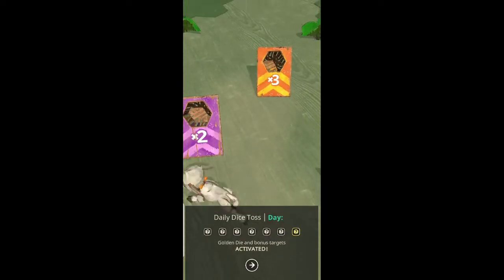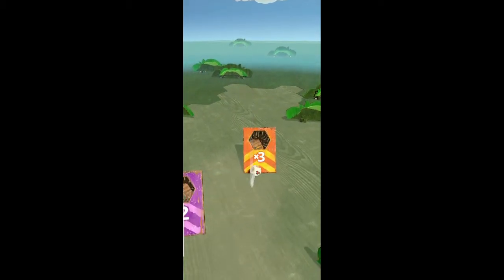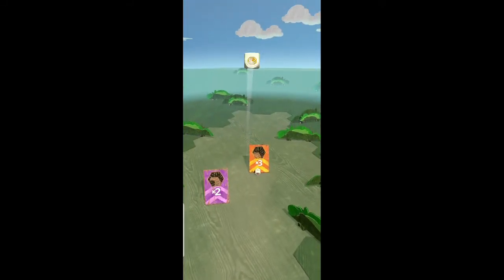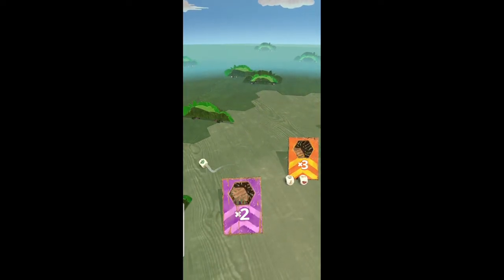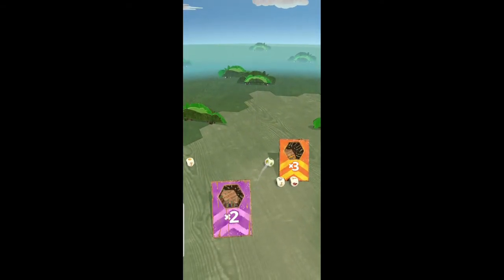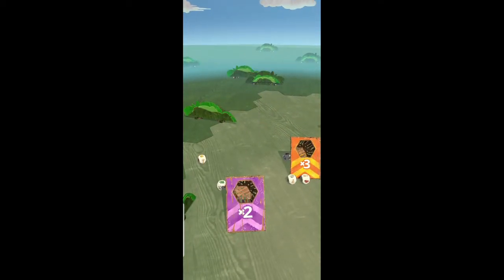It's been about a week since my last video and I wanted to show you some other stuff that I've come across. This is the daily dice toss — every day you get five dice to win some resources. Every result that you see represents 100 of that particular resource, so if it were to land on brick you would get 100 pieces of brick, which translates to one block of brick for crafting.